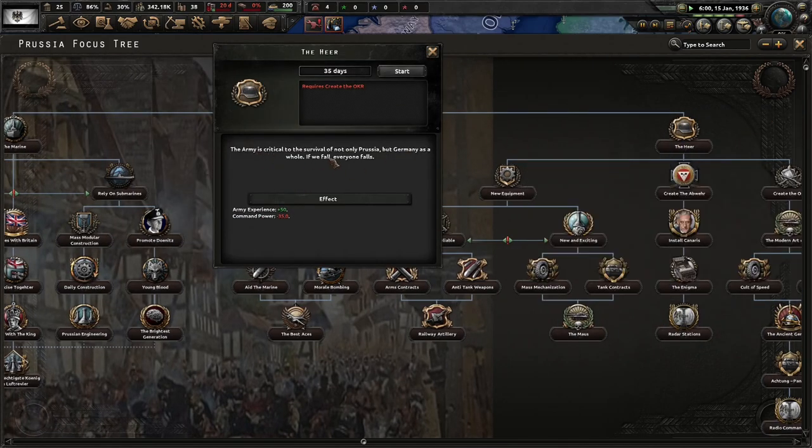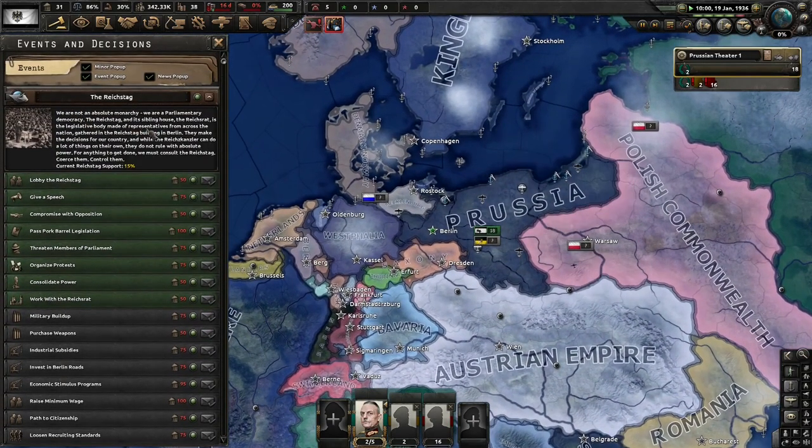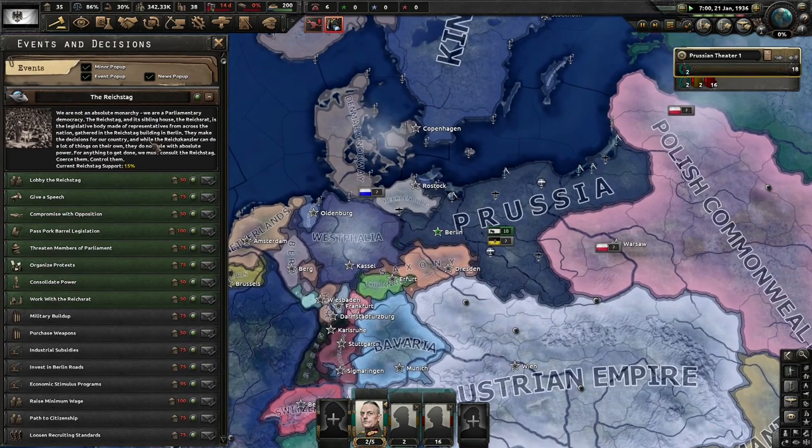The Army is critical to the survival of not only Prussia, but Germany as a whole. If we fail, everyone falls. We're not an absolute monarchy - we are a parliamentary democracy. The Reichstag and the Reichsrat serve as legislative bodies made of representatives from across the nation, gathered in the Reichstag building in Berlin. They make the decisions for the country. While the Reichstag can do a lot on its own, for anything to get done we must consult them, coerce them, control them.